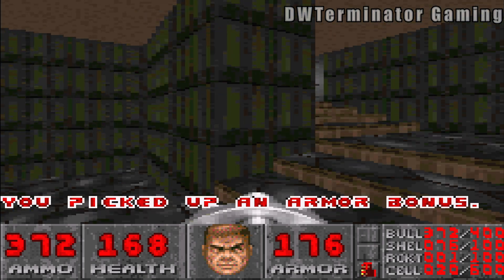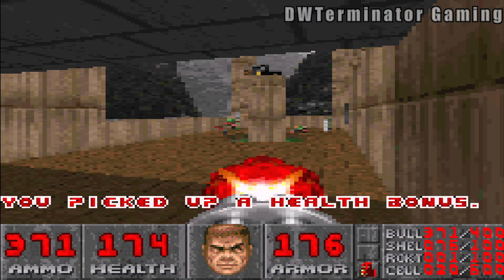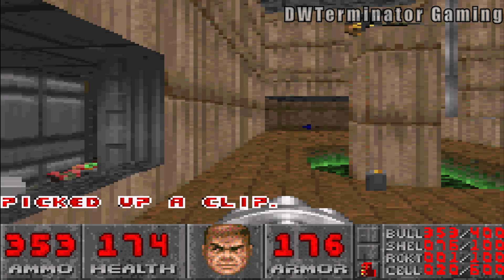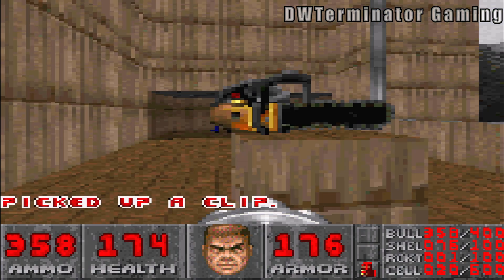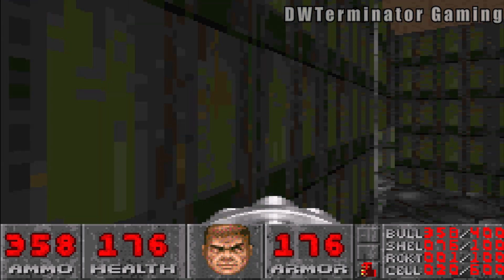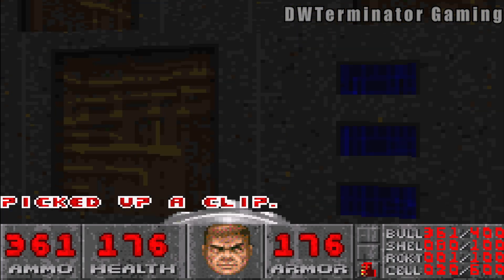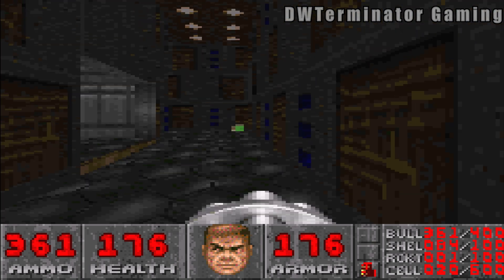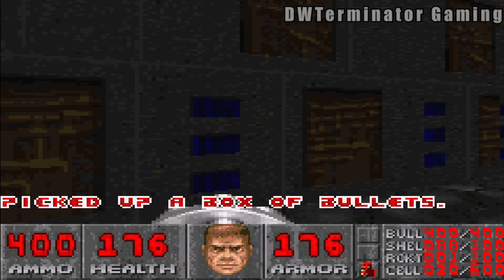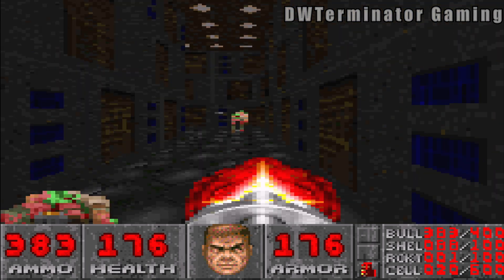Keep moving along in here. Grab this stuff, throw these guys down. Grab our trusty chainsaw — it even has the appropriate message: 'Find some meat.' But we're not going to use it; there's no need to. Another thing you might notice is that the fire rate of the chaingun is reduced compared to the PC version. It's not a major difference, but if you've played a lot of Doom you will notice, and I have played a lot of Doom over the years.